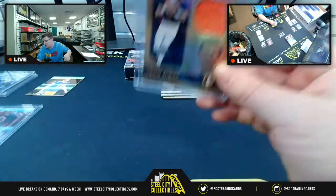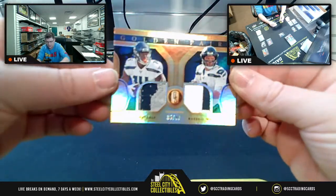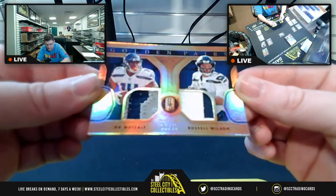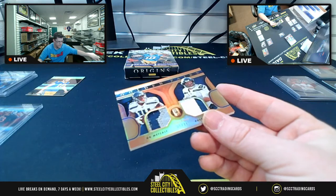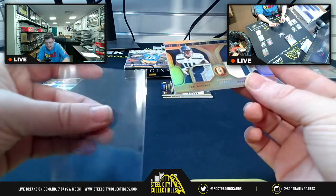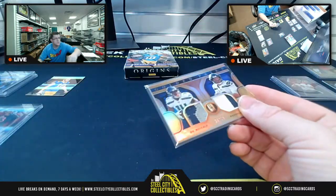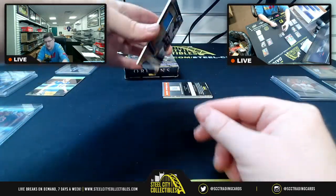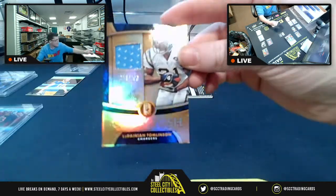Now for the NFC West, a nice dual patch of DK Metcalf and Russell Wilson, 35 of 49 for the Seahawks — Golden Pairs card — NFC West is Christopher B's division, getting that DK Metcalf and Russell Wilson 35 of 49.